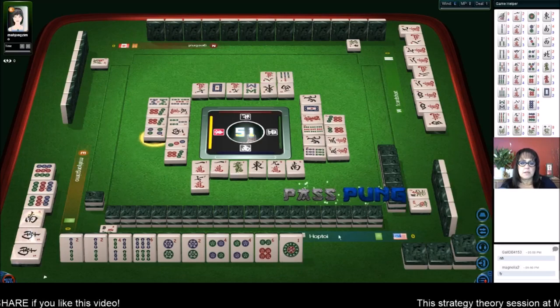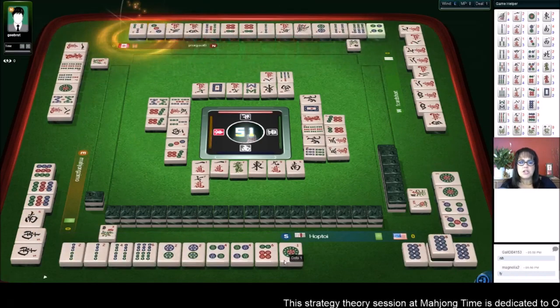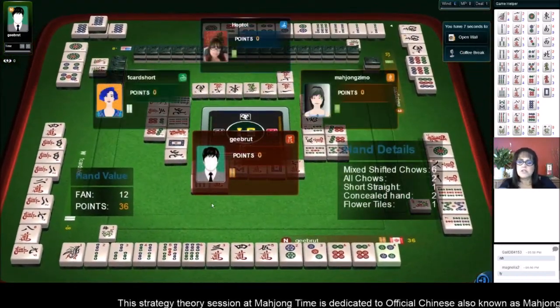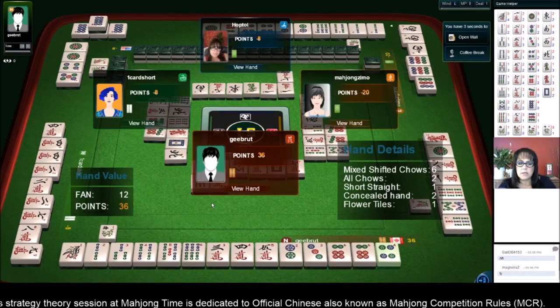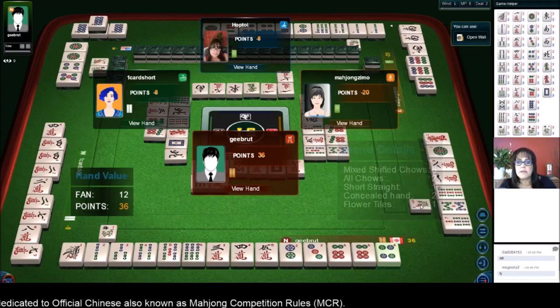Four dots - pung. Mahjong! I was going to pung. All right, so 12 - mixed shifted chows, all chow, short straight. One through six - that's a short straight, concealed, and then they got flowers.